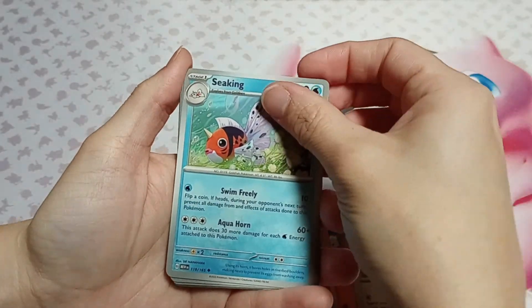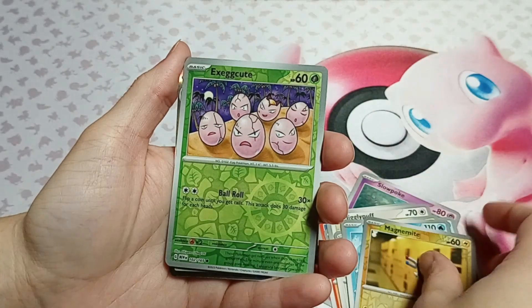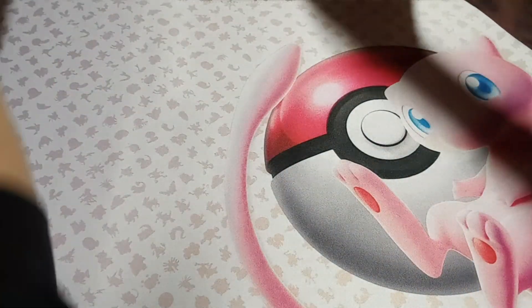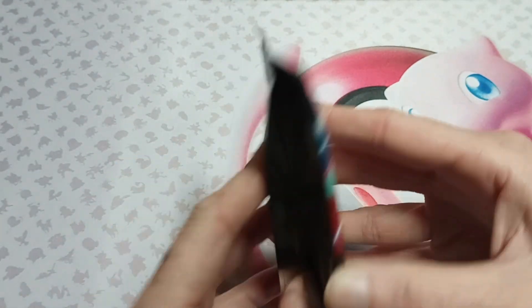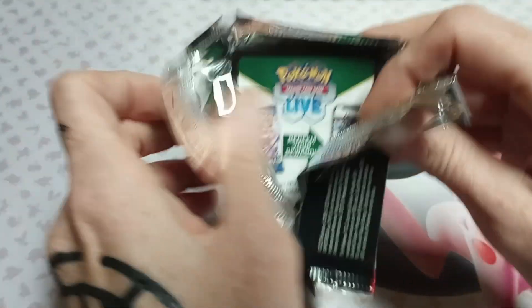Jigglypuff - this was my set. Fish, butterfly, Lapras, Magneton, Eggs bird, and I jinxed myself - Paradox Rift, let's go! With the boy - Roaring Moon! We still need the other EX eventually to round it out.